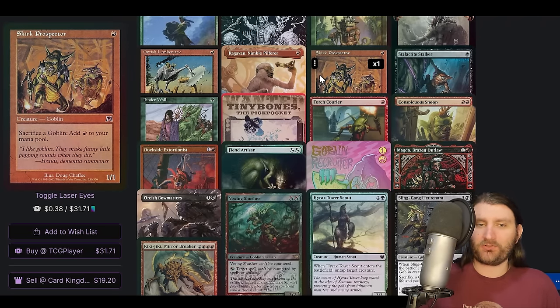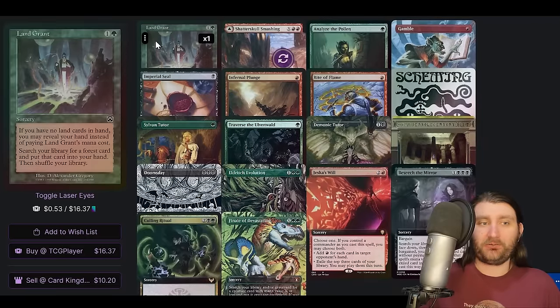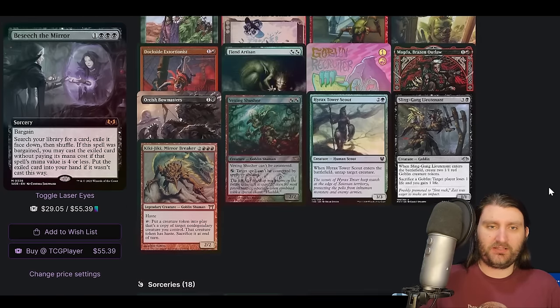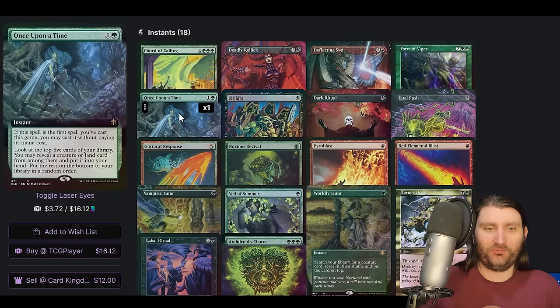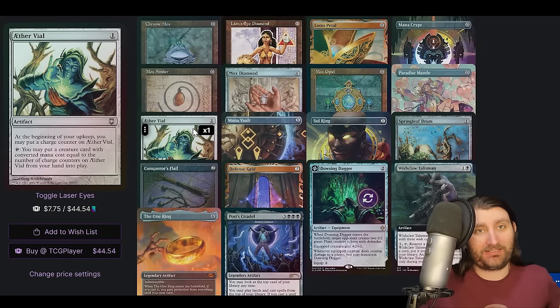Once they get that first Goblin Recruiter it can be really difficult to interact with them. And then yeah, other tutors — Fiend Artisan, Hyrax Tower Scout can just go in the fun way there. Kiki-Jiki, lots of mana. We got Land Grant to help us go get a land, because Lord knows we need the help. Analyze the Pollen is a new one that has made the descend part of the deck have a better payoff. You have something similar in Traverse to Ulvenwald — basically both of these, once enabled, let you search for a creature or land. We've got Doomsday, which we can use to set up those Snoop lines. All the cards will either find a way to win or find a way to make mana to find a way to win. Lots of free interaction — once upon a time, we need to find those lands.